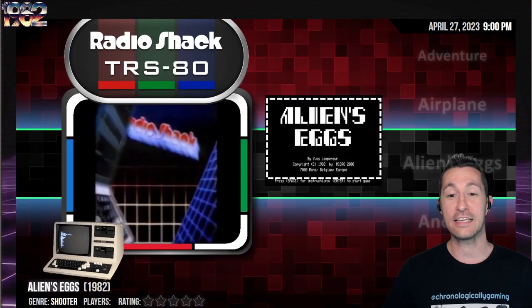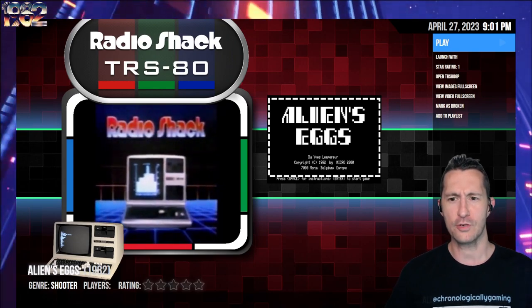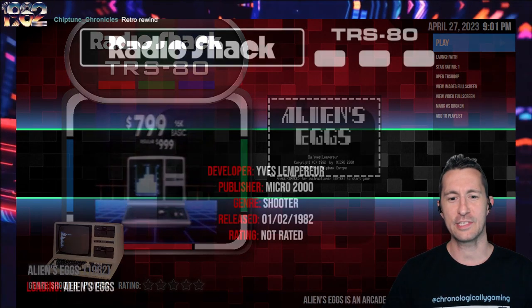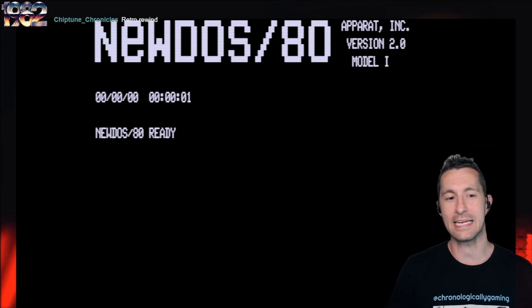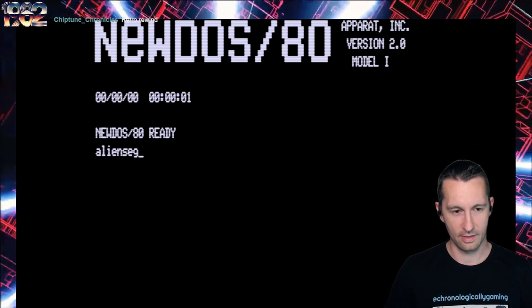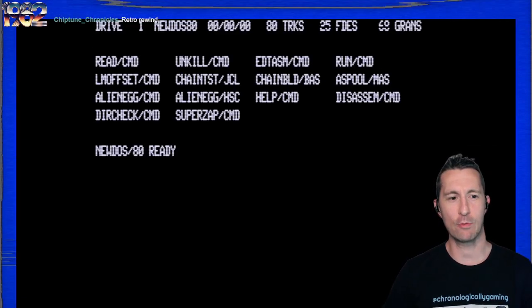This is Alien's Eggs for the Radio Shack TRS-80. Thank you so much, Punk Rock Biker, for giving us this one and making sure it works for us. We finally get to check out Alien's Eggs and re-rate it. Let's see what it's like by Yves Lempereur, or Micro 2000, at some point at the beginning of February 1982. That's right, it's the Retro Rewind.